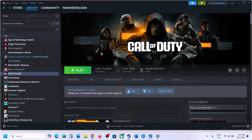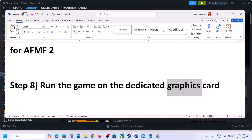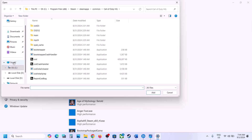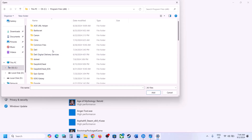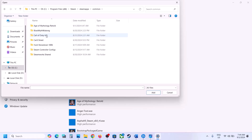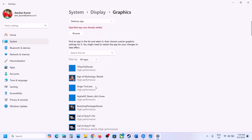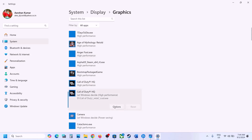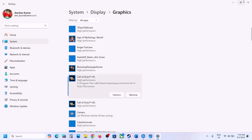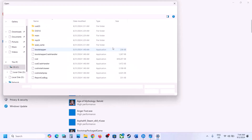The next step is to run the game on the dedicated graphics card. Type Graphics Settings in the Windows search box, click Browse, and go to the game installation folder. Open the Steam folder: SteamApps > Common, then open the game folder and select the exe file. Click Add, then click Options on the game and select High Performance.